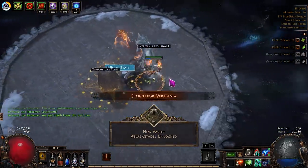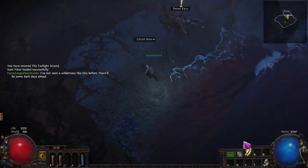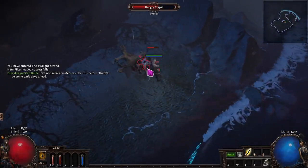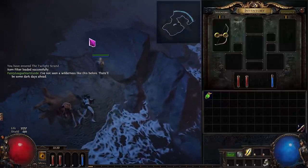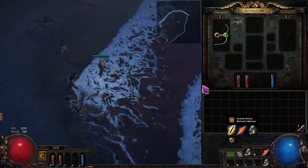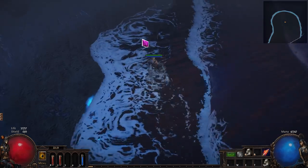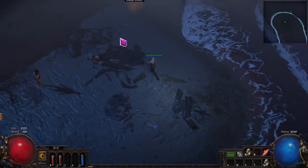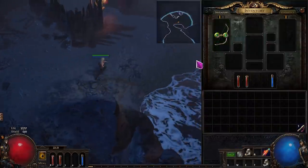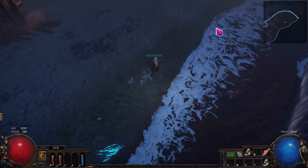Hey all and welcome back to Fuzzy Duxy Gaming and a new video covering everything you need to know about league starting successfully as a ranger looking to transition into Lightning Strike. The guide is going to be long and split into parts covering the individual acts, early mapping, and how to progress your gear quickly. This was done on a fresh SSF league start and I've not interacted with the league mechanic at all during leveling. The recording for the first three acts got corrupted, so I had to create a second character — but I did start with a blank inventory for both characters.